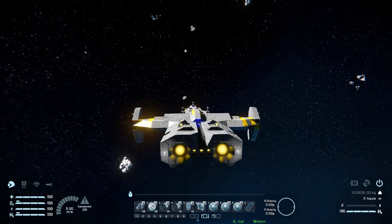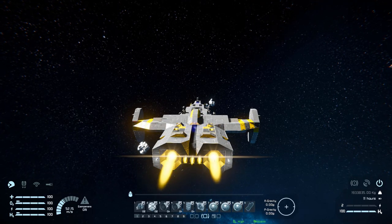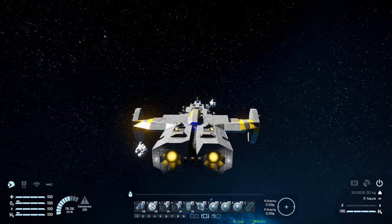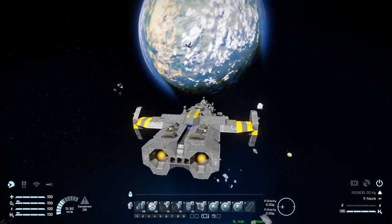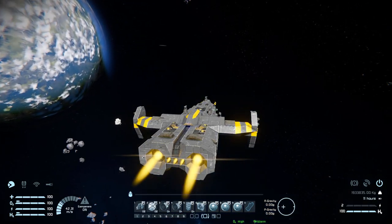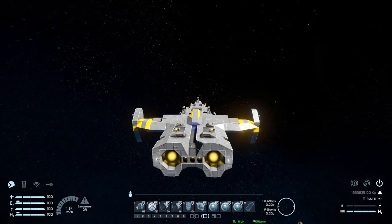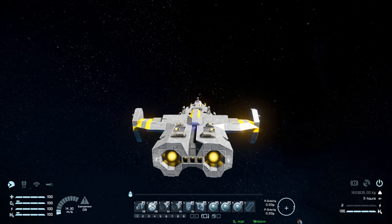Tabs four, five, and six are empty. Now for a quick thruster test. Moving forwards, we are pretty slow despite having two large hydrogen thrusters pushing us. Coming to a stop, we are even slower — we may need to do a 180 to bring this to a stop in a more reasonable amount of time. With that we're now doing a 180, boosting forwards, and that's a lot better. Moving left and right, we're quite slow, but that's to be expected from a large ship. Moving down is better than left and right, and moving up is also better than left and right, but forwards is still faster than everything else.